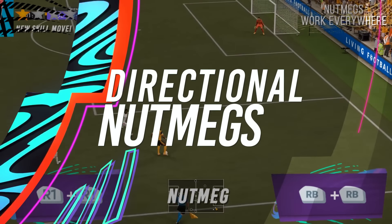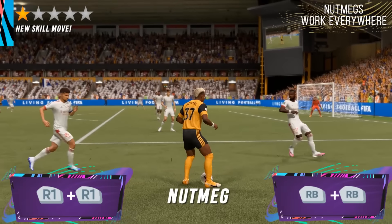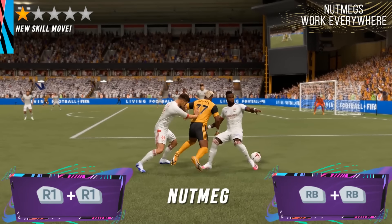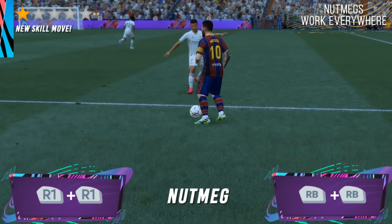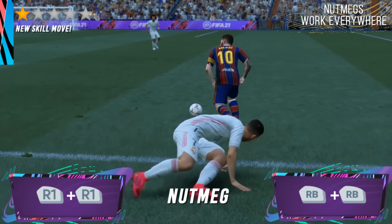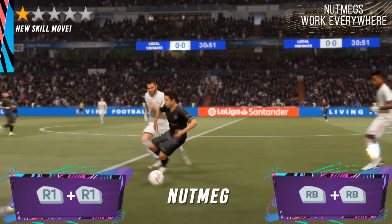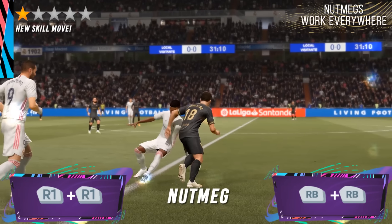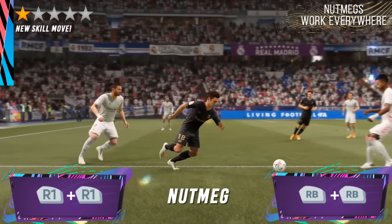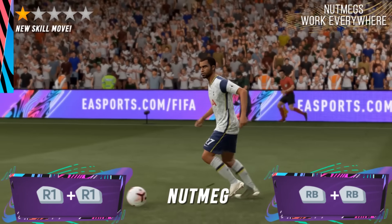The Nutmeg this year is a very easy skill move and I highly recommend practicing it. It uses just one button, so it will be great fun for new players to try out. To perform the nutmeg, tap the RB/R1 button twice and you should see your player knock the ball in front of you. The main thing to keep in mind is timing. The Nutmeg is a very filthy skill move — you literally destroy people, so please have some mercy. I've covered this in my new skill moves tutorial as well if you're interested.